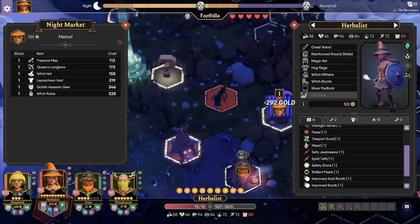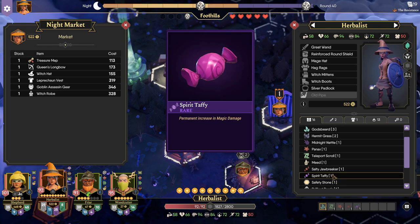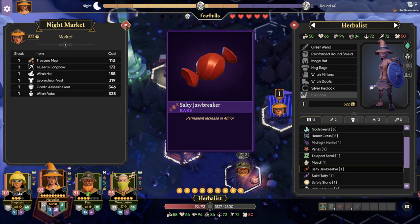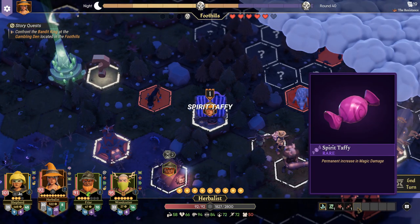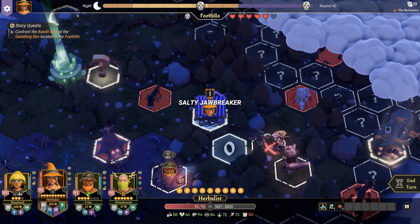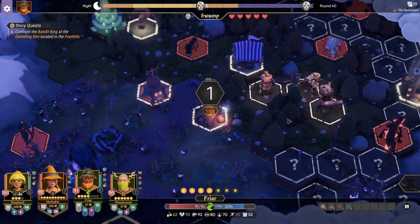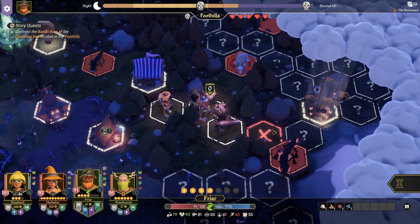We'll buy both — I've never spent so much money at one time. I'm going to have her use the spirit tapping for more magic damage. Now that she's using a wand and a shield, she'll be in the front, so we'll give her more armor — that only gave one armor, that was kind of sucky. Friar's turn — yes, he has some good movement, nice.